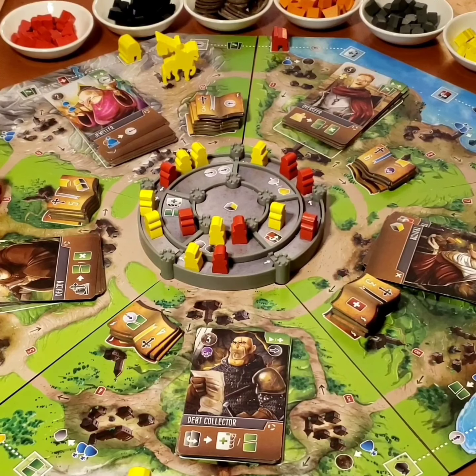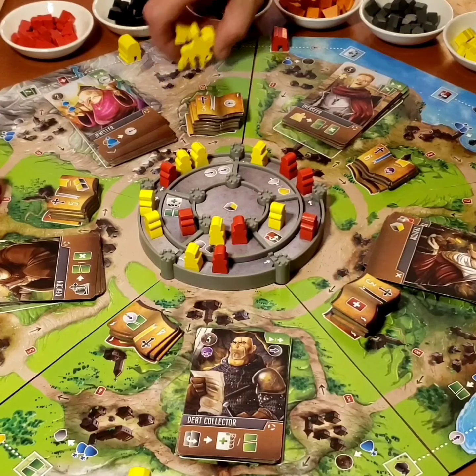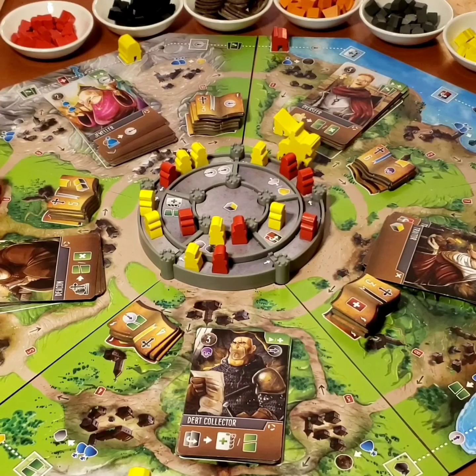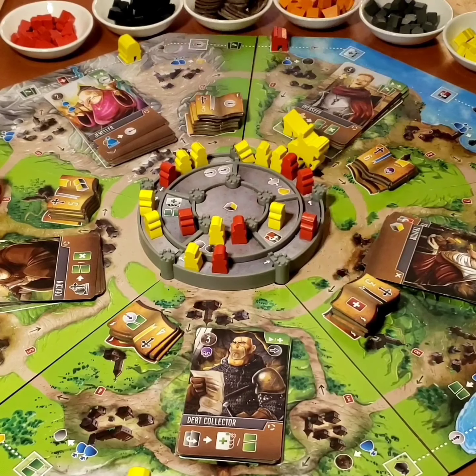Here we have a solo game of Viscounts of the West Kingdom, in which I'm heavily pursuing the castle strategy. The castle is a chaining mechanism similar to the disease cubes in Pandemic, but where a group of three automatically triggers a chain. So I'm going to take my Viscount, move them next to the castle, and then use the three fleur-de-lis icons that I have in play to add two workers to the castle, creating a group of three.